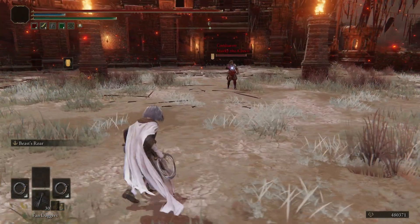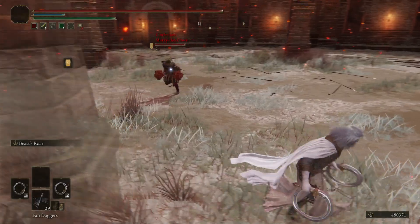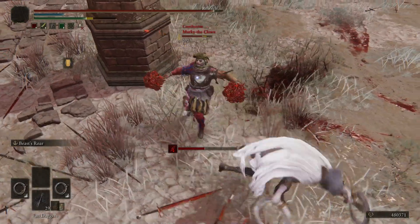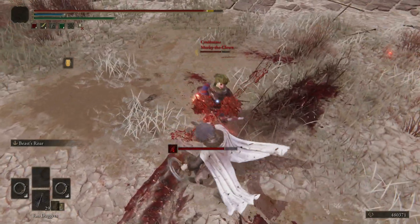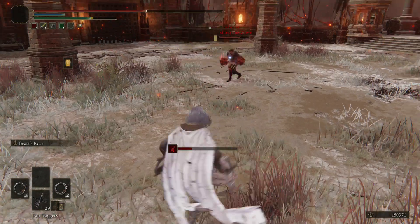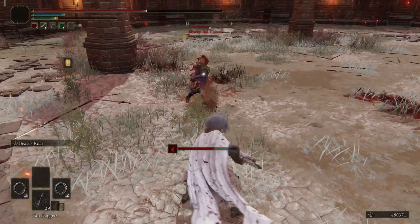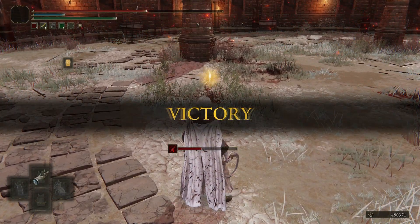Ladies and gentlemen, Murky the Clown has brought us some flowers. He's cleaned up before the match with all the soap — this pristine, blood-soaked clown. I got the first part of the fully charged R2 and the second part of the L1. He does have to be kind of aggressive because he has the bleed build. Did he get health? I wasn't paying attention to the health bar. Lifesteal Stab — almost bled out again. The fully charged R2 for the win. He almost got a second bleed, though. GG.